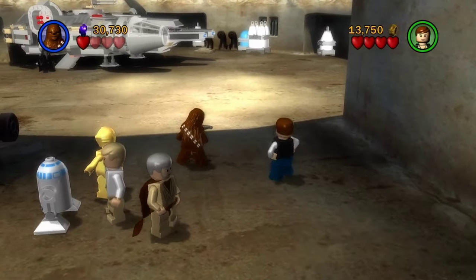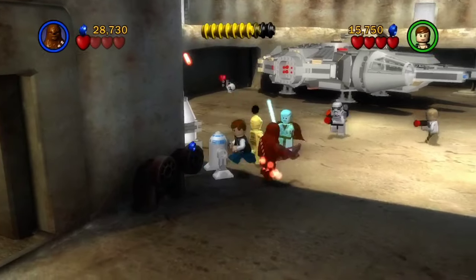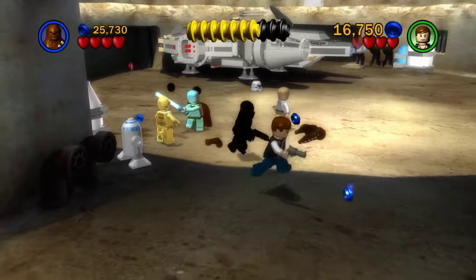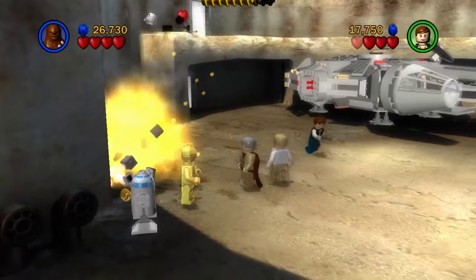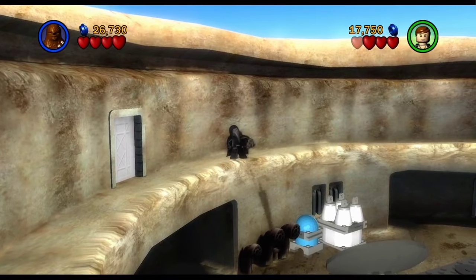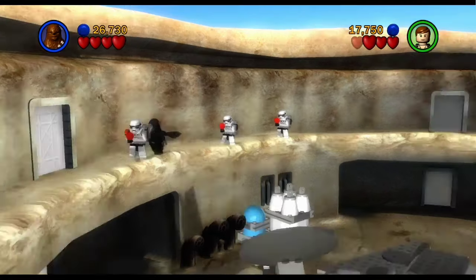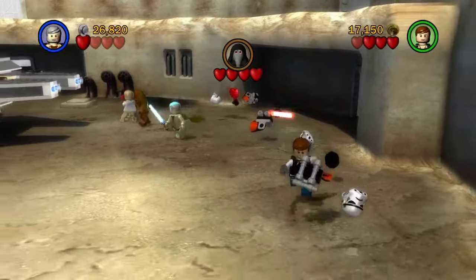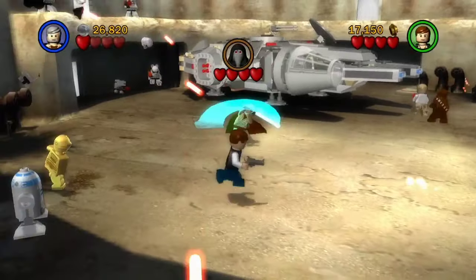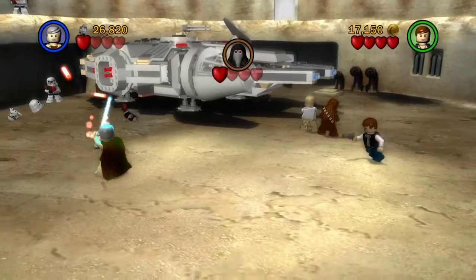Oh no, they booted our car — we gotta take out this snitch. For stormtroopers they're actually pretty good shots — they keep killing us and we drop like $4,000 every time they do. Alright, there he is — this ugly anteater-looking guy in a Sith hood. We have destroyed and collected every single stud we could have possibly come across on this level, and we're not even close to getting True Jedi.